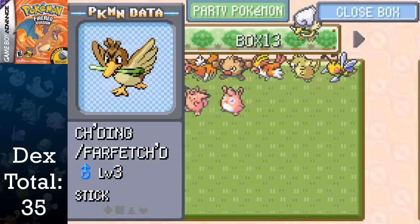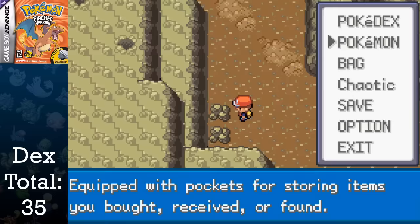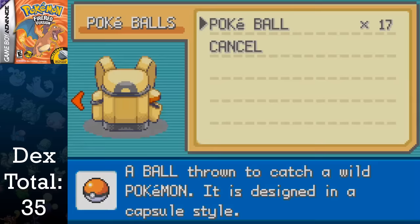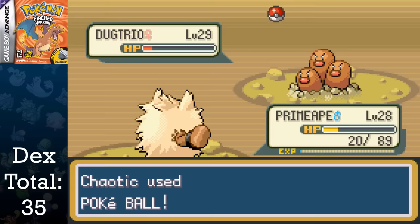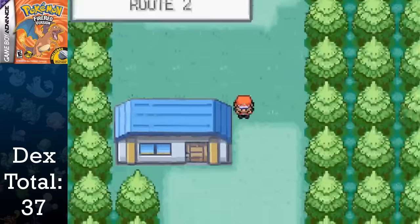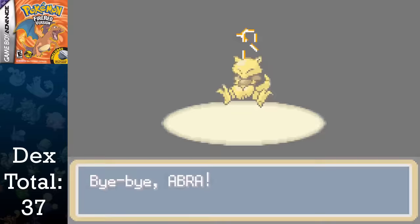I grab my Primeape and go east to Diglett's Cave. I manage to capture a Diglett, and Primeape comes in handy so I can change Dugtrio's encounter rate from 5% to 100% with relative ease thanks to Repels. This reduces the amount of grinding we'll have to do by quite a bit. Traveling back to Route 2 allows us to take the spare Abra and trade it for a Mr. Mime. This is the only way to receive a Mr. Mime in the game, and I don't know why, but this game seems to have an affinity for trade-only Pokemon.